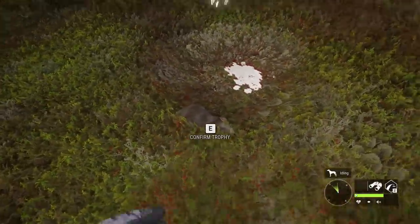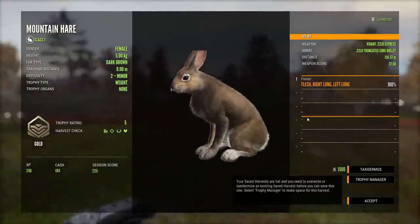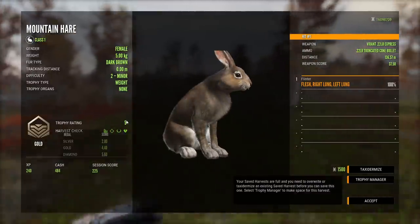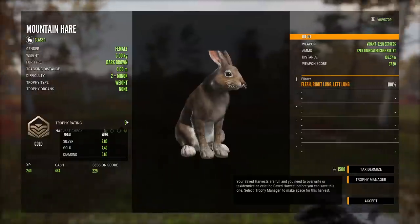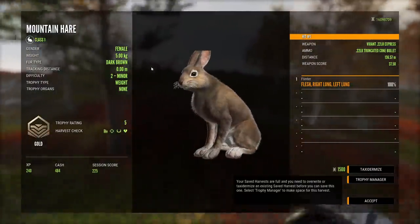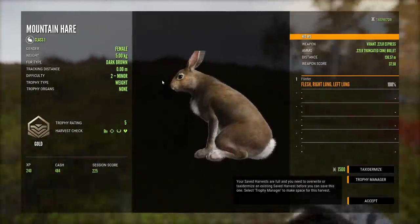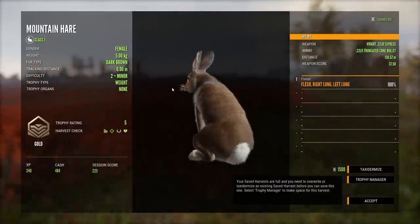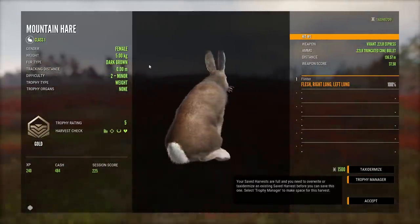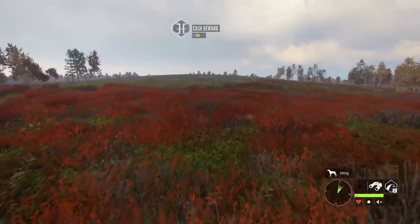As for our mountain hare, we know that is going to be decent but not one that had any shot of being a gold. Dark brown, by the way — a really nice fur type for them. 5 to 6 is their max weight estimate, but any track like that is one we want to go after. Interesting — 5.00. I believe the mountain hare weight estimates are all like 1.00 to 2.00 and so on. Interesting that it was the lower weight estimate and not the higher one.